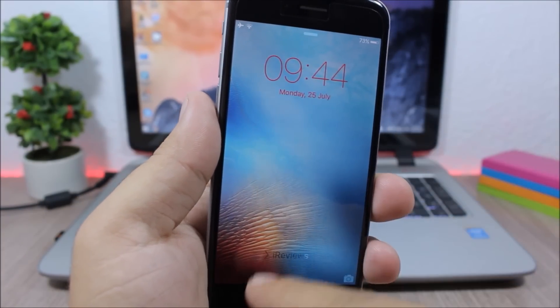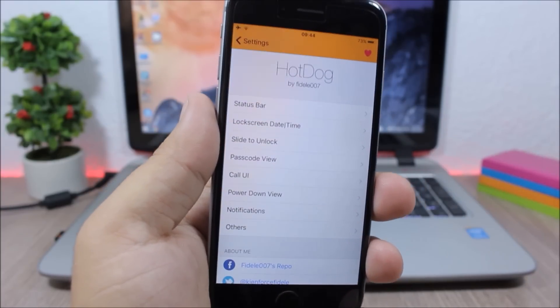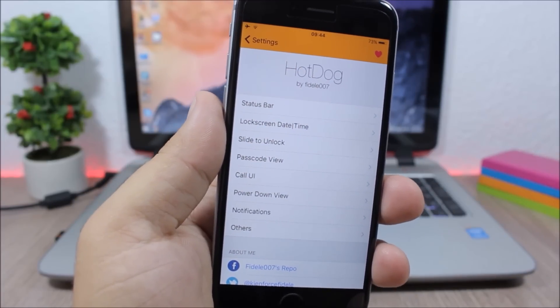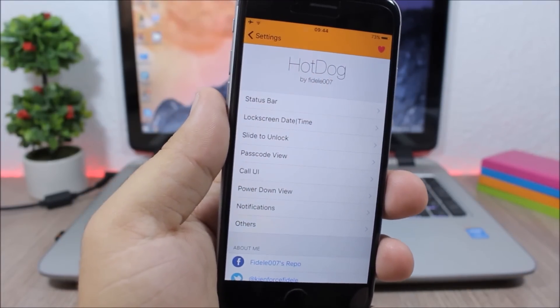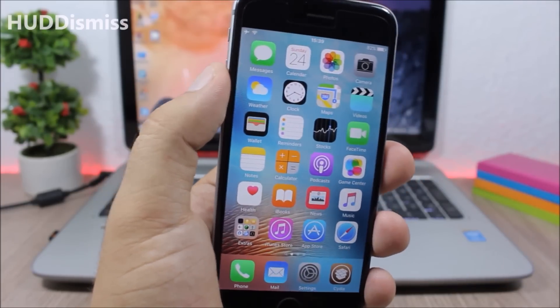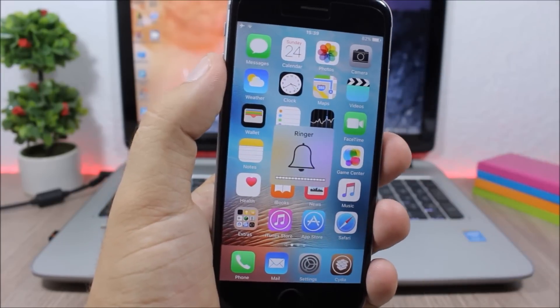Hot Dog: this tweak allows you to customize the lock screen of your device. The clock on the lock screen is red, and instead of 'slide to unlock' I have 'iReviews.' If you jump to the settings you can see all these sections of the lock screen that you can customize using this tweak.